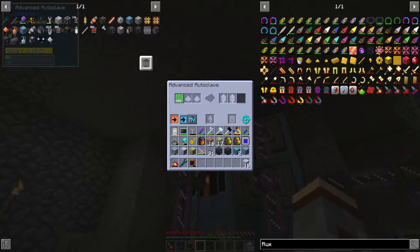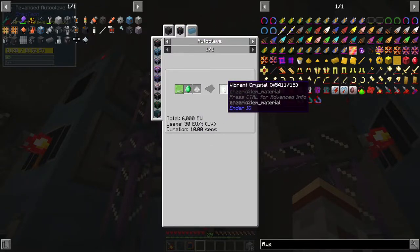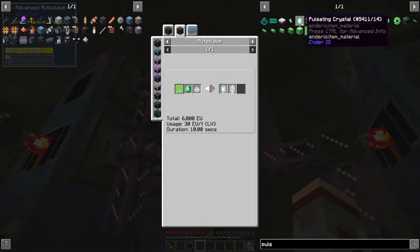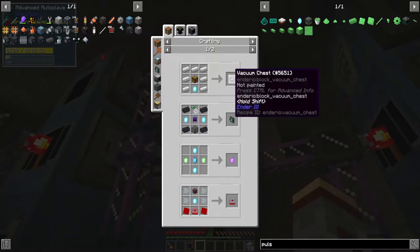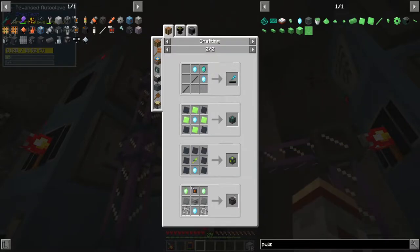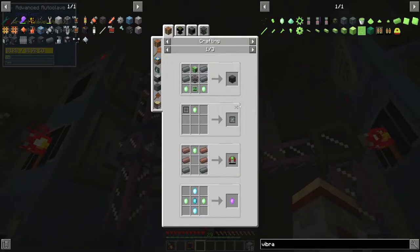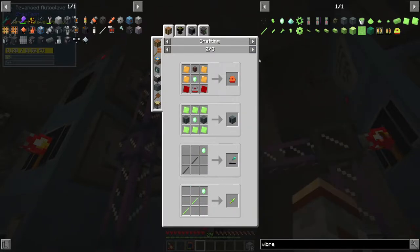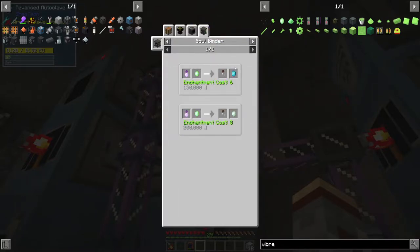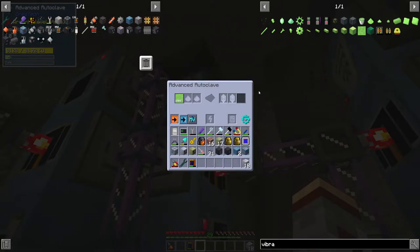I also put up some autoclaves here — you can see one has pulsating iron and one has vibrant alloy. I needed that because I want to be able to make vibrant crystals and pulsating crystals. These things are used for a number of different items coming up, like thrusters, vacuum chest, farming station, and then later down the road this whole setup. Vibrating crystal is useful for other things in more recent terms — like the powered spawner, more thrusters, vibrant capacitor banks, and the farming station. Also soul binding. Wouldn't need the prescient crystals and ender crystals probably until later.